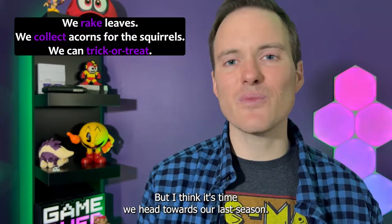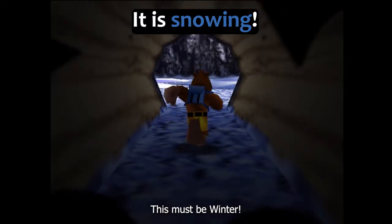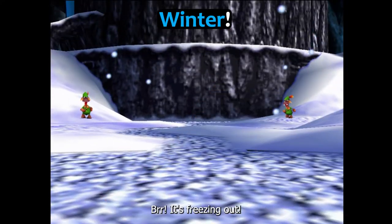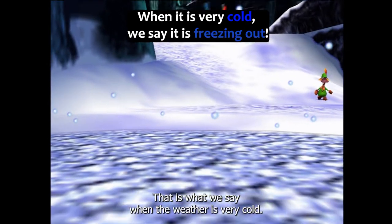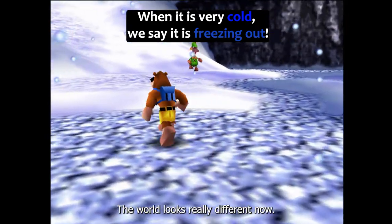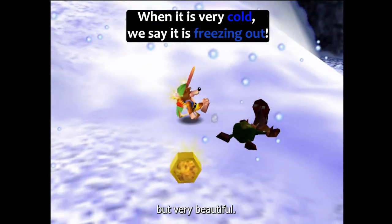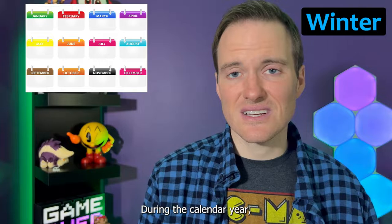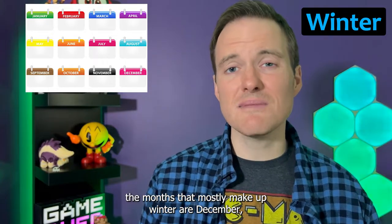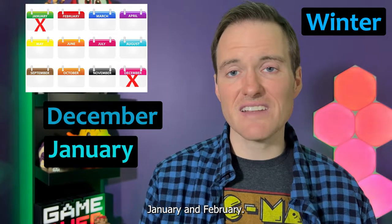Fall is my absolute favorite season of the year. But I think it's time we head towards our last season. Look, it's snowing — everything is covered in snow. This must be winter. It's freezing out — that is what we say when the weather is very cold. The world looks really different now. The snow is very cold, but very beautiful. During the calendar year, the months that mostly make up winter are December, January, and February.